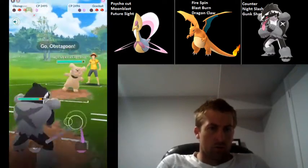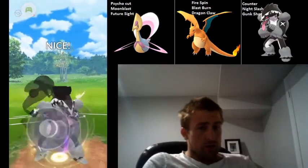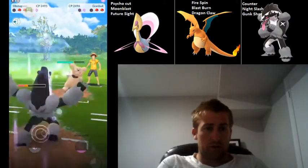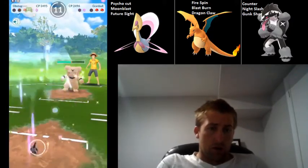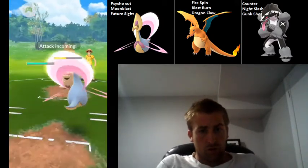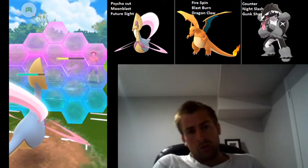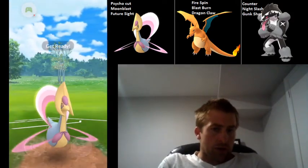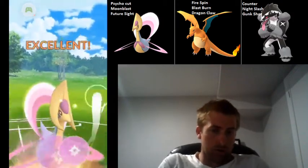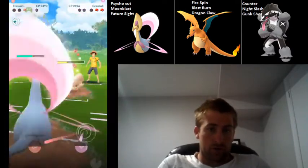So they swap. We're just going to blind swap, and it is a Granbull in the back, so that is not good for us. We're just going to be going for Night Slashes here to do as much chip damage as we can, because we wouldn't even make it to a Gunk Shot. So Granbull takes us out. However, I think that we're going to be able to manage this with Cresselia, because we have two shields. So we're going to be able to shield a Crunch here, and we're going to get to a Moonblast, and they still have quite a bit of residual energy, but we're going to be able to get to another Moonblast before they can get to two more Crunches.